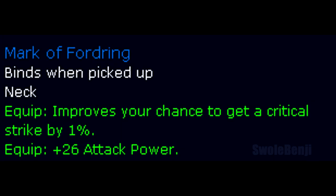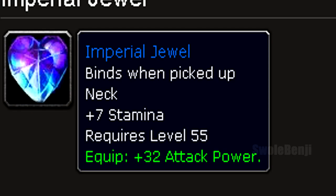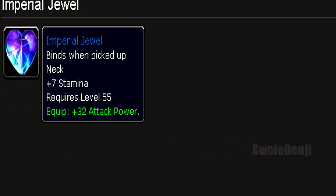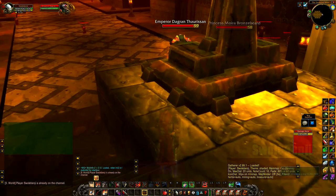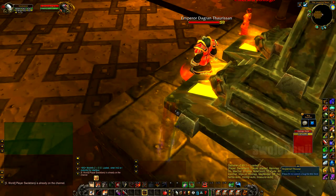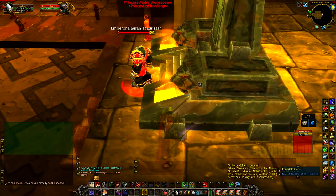Next is the Mark of Fordring. You do a very long quest chain that starts with Tyrion in Eastern Plaguelands. I personally prefer Imperial Jewel from Blackrock Depths — less crit, but more stamina. This amulet gets replaced very quickly later on. You want to gear up ASAP, and doing long quest chains is time consuming for the small payoff of 1% crit.